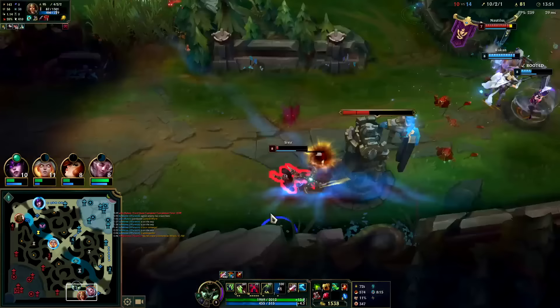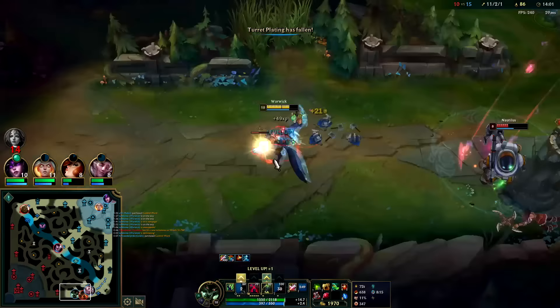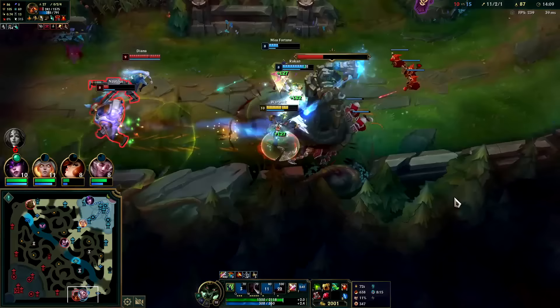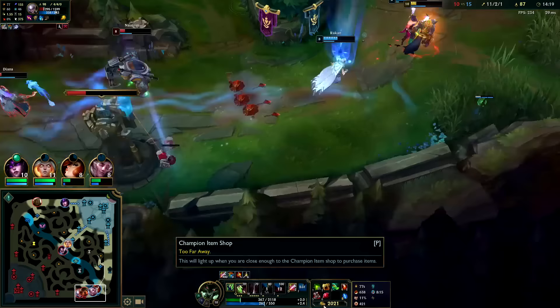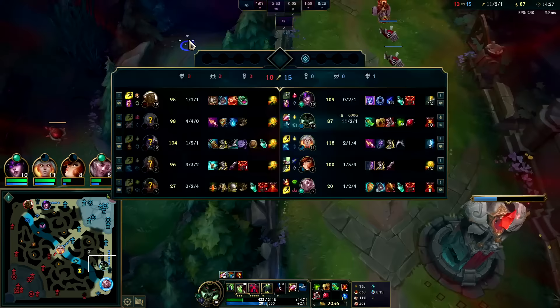I don't mind taking the wave - nothing else for me to do right now, I need minions. I'll tank this - turn around, get her with the Q, healing so much off autos. Thank goodness we have Plated for the armor - if we had Merc Treads we'd probably die there. Our R is about to be up so I don't really want to back - I can still win the dragon fight like this.